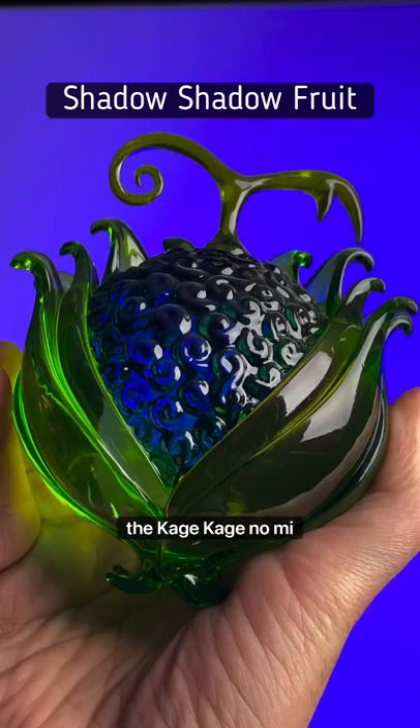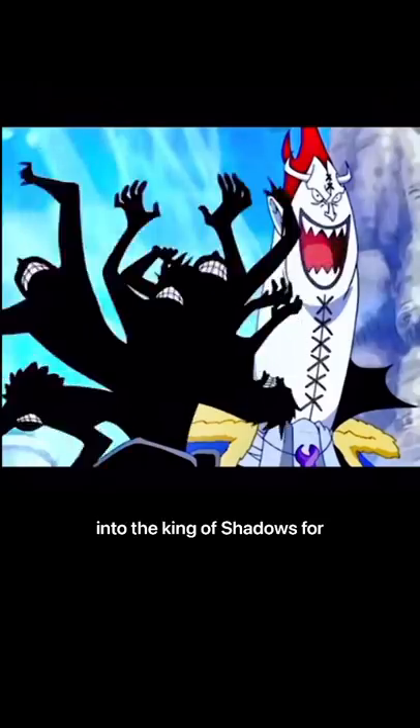Fruit number three: the Kage Kage no Mi. This paramecia type devil fruit gives the user the ability to manifest and control the shadows of living creatures at will, including their own, and use them as physical, tangible forms, making you into the King of Shadows.